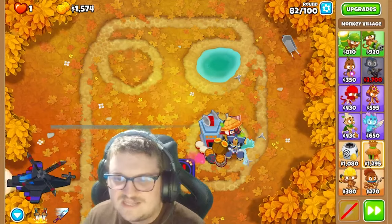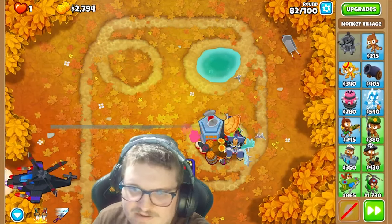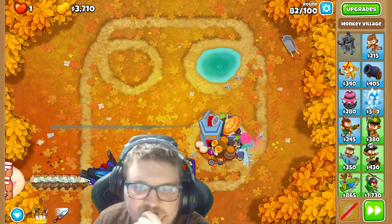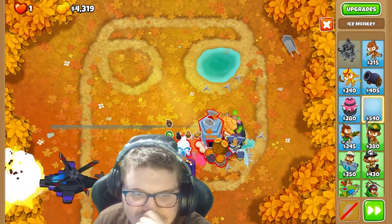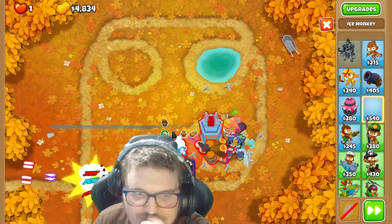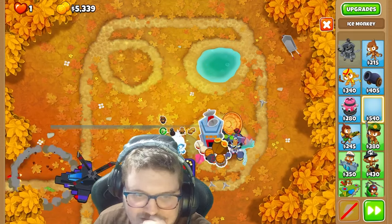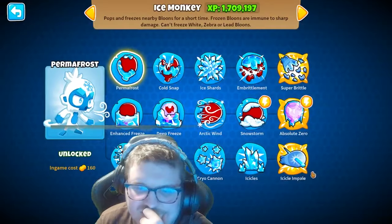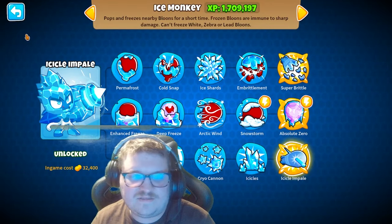And the last thing we want to get in here, to be safe for the DDTs, is to have an ice monkey right here. That's what I need. And we're going to get ice cycle impale and deep freeze. So now you can actually set up for 32,000 and get that for round 95.